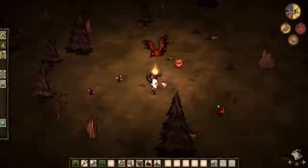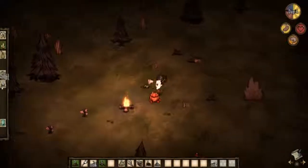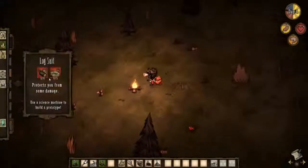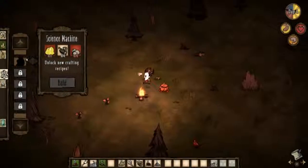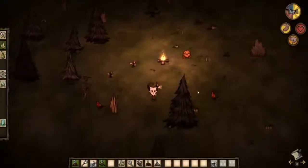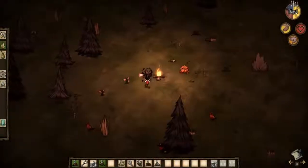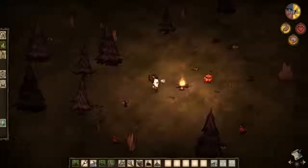We haven't been able to kill a bird yet — I wonder if you can kill them without a bow and arrow. There's a lot of stuff in this game I'm excited to check out. We just need one gold nugget, so let's see if we can find one and maybe get a science machine going.